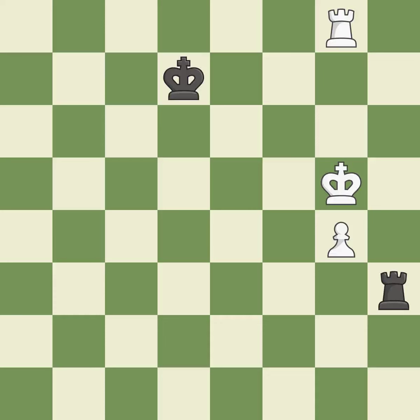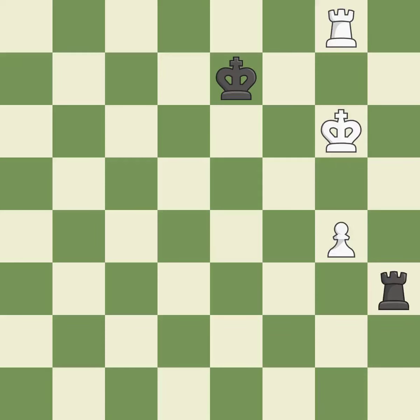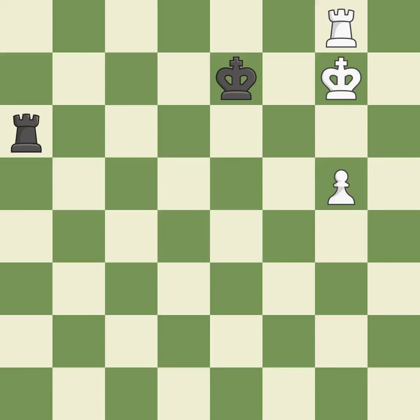Very precise — best. This is the only good move — a great move. This could have been done a lot better — incorrect. A passed pawn is pushed by this — ideal. That is a logical response. This moves the checking rook farther away — ideal. A wise decision. That's a decent move.